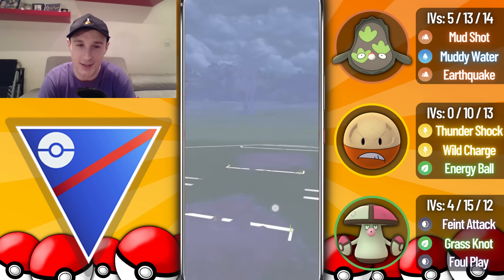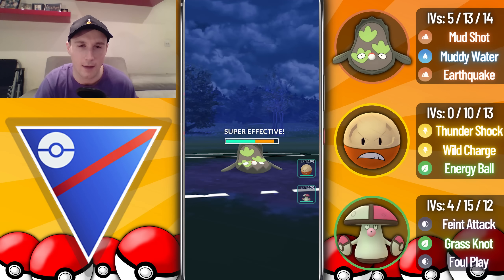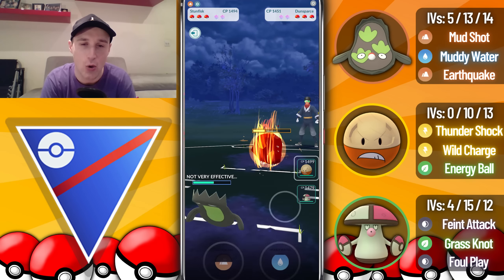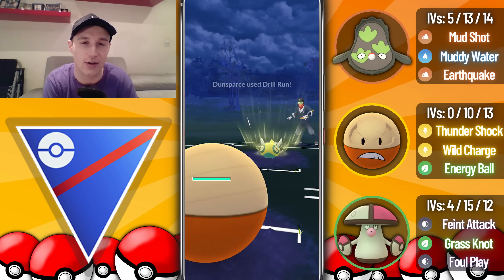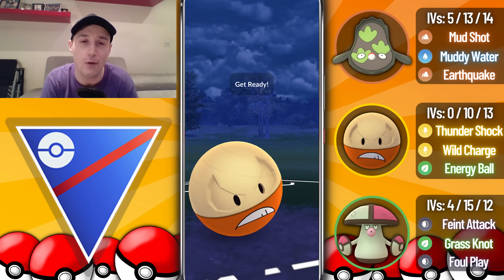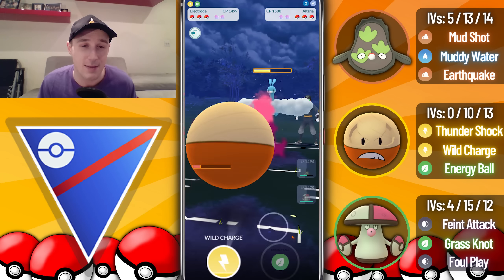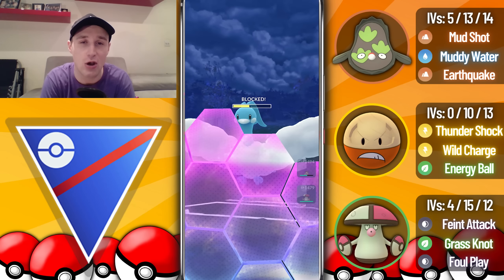Into the next battle, we see a Dunsparce in the lead. We let the first move go through — we're double resisting the Rollouts — and go straight for the Earthquake, which does big damage. We swap and try to catch the next Drill Run onto Hisuian Electrode, though it does pretty much the same damage anyway. We go for a Wild Charge but the opponent makes a brilliant catch onto Altaria, so it doesn't matter too much. We go for another Wild Charge which will probably grab a shield.